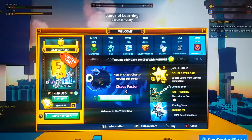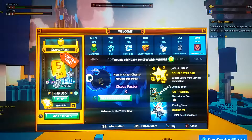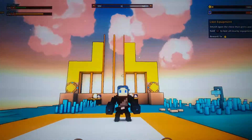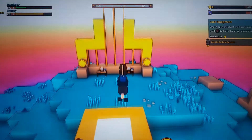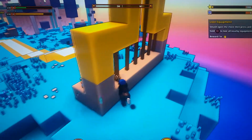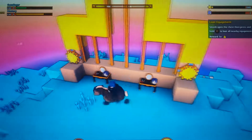Alright everybody, welcome! Today we're playing some Drove — this is actually my first time playing this. It actually looks pretty interesting. We are this character, which is kind of weird. Oh, we activate the... so if you want to click, I can do different things. Alright, so this is the barbershop.